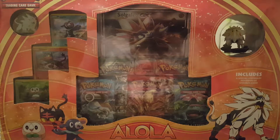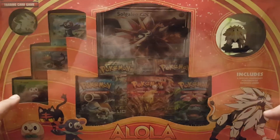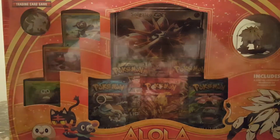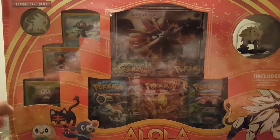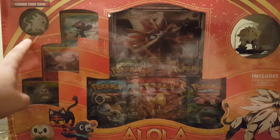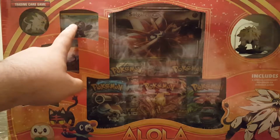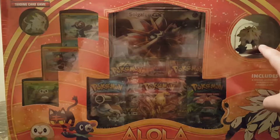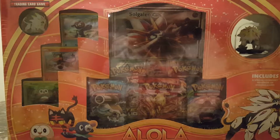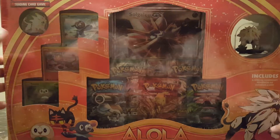Hey guys, welcome to Ancient Prime Gaming. Today we're going to be unboxing this huge box set of the Solgaleo Alola collection. This is a pretty big box and it barely fits in the frame. On the front of the box we have a little pin of Solgaleo, a Rowlet card, a Litten card, and a Popplio card. There's a little figure of Solgaleo, a huge Solgaleo GX, and five packs on the front.